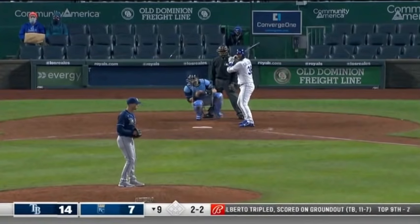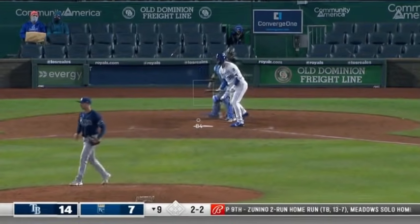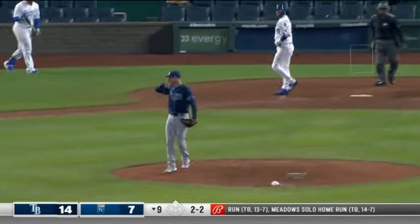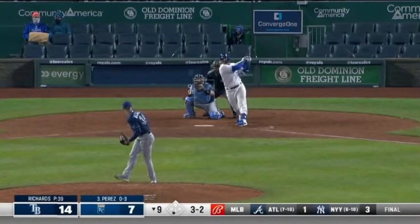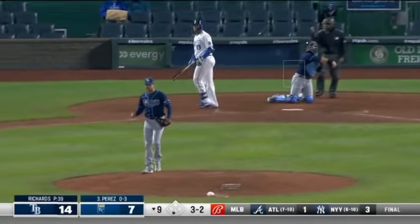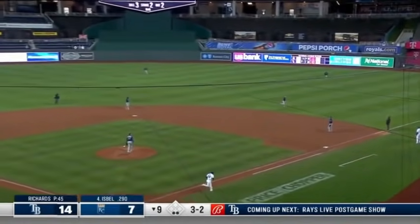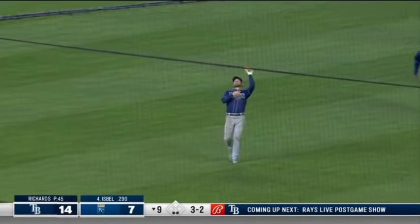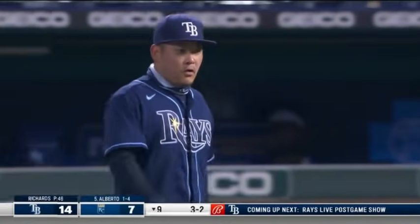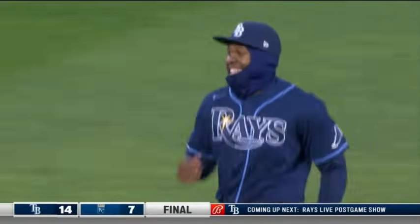Saturday the third — Strickland an inning and two-thirds, and now Richards opening his third inning. He takes care of the first man he faces in the ninth. A pop to short right field — out for the second catch — and the Rays win it. It's a 14 to 7 victory for the Rays tonight.